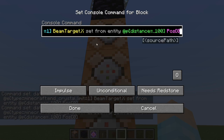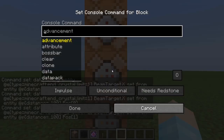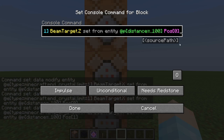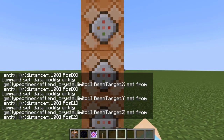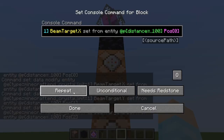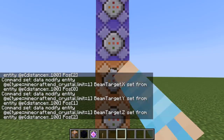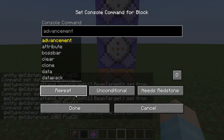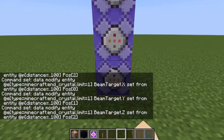For the second command block, go back and change BeamTarget X to BeamTarget capital Y, and change position zero to one. For the third command block, change it to Z and change the number to two. You also need to change all of these command blocks to Repeat mode. And if you want, you can turn them to Always Active, but I'm going to use a lever for that.